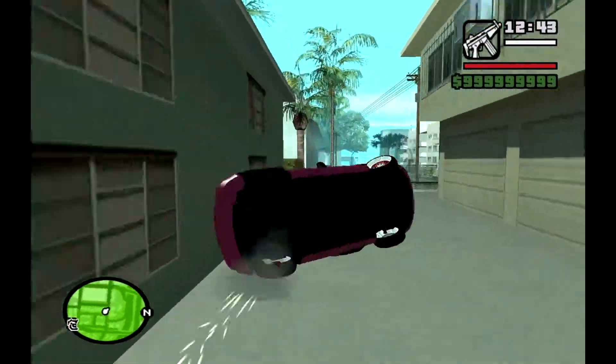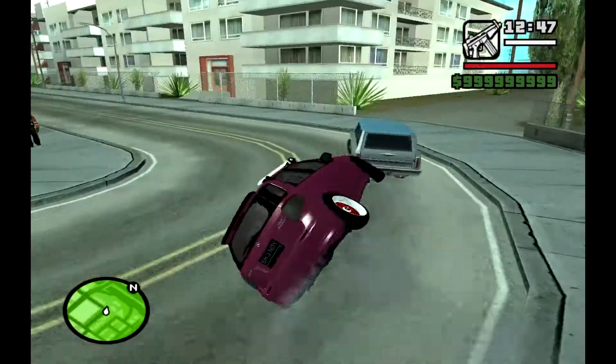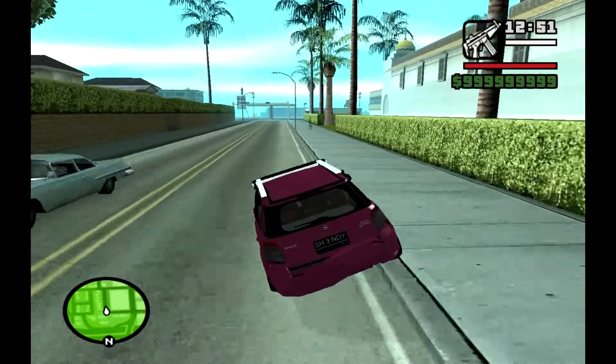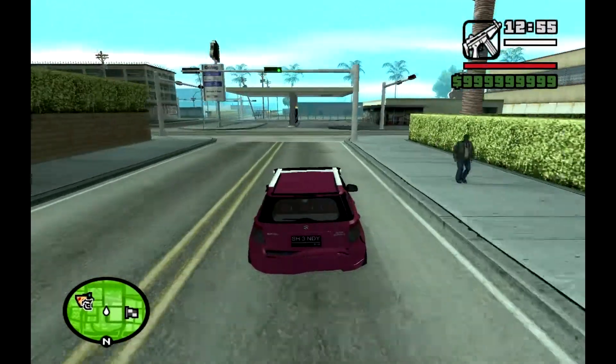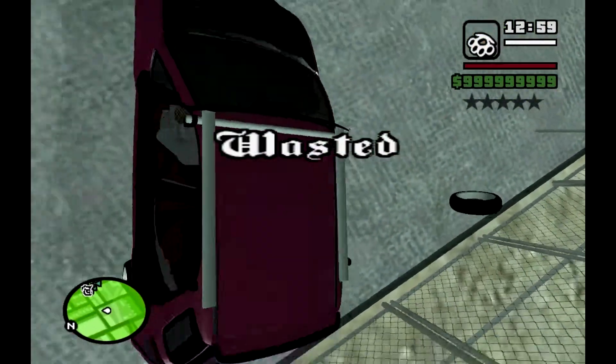Hey, Mr. WAPK here with the car mod on Grand Theft Auto San Andreas. The car mod is a Suzuki SX-4 stance, and the handling on this car is very tipsy and very jumpy.